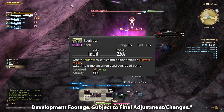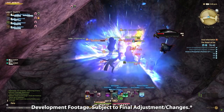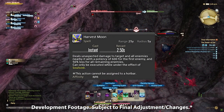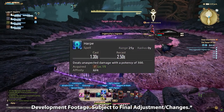On the note of buffs and debuffs, Soulsow is an ability that, when used, changes to the ability Harvest Moon. Normally, Soulsow requires 5 seconds to cast, but if it's used out of combat, it becomes instant. Harvest Moon is an AoE that deals 600 potency to the first enemy and 50% less for all others. It also has a range of 25 yalms, which is the same as the other ranged attack, Harpe.